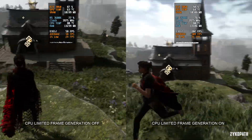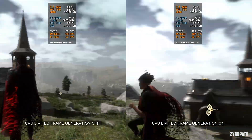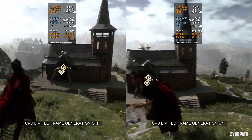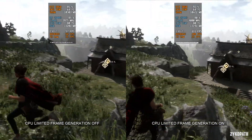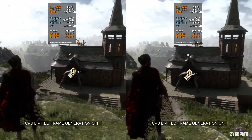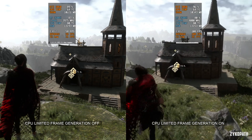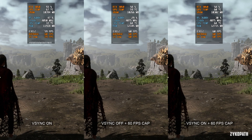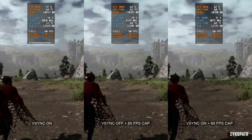In conclusion, FSR 3's upscaler still lags behind DLSS, displaying more aliasing and shimmering. It doesn't seem to offer any notable visual improvements over FSR 2. Its only advantage over DLSS is that it looks a bit sharper, which was always the case with FSR 2 as well.